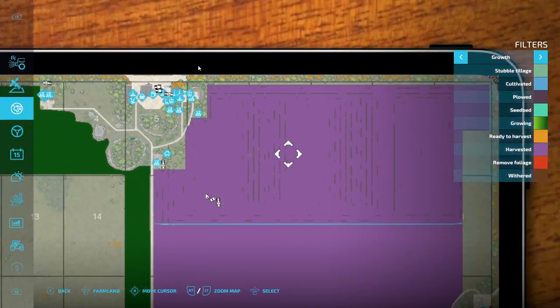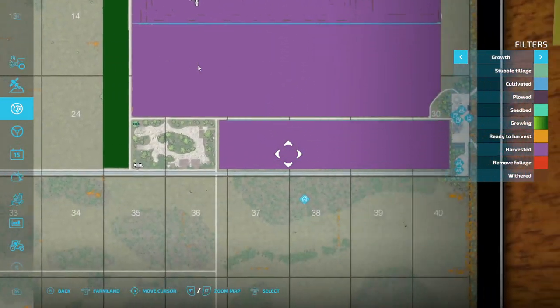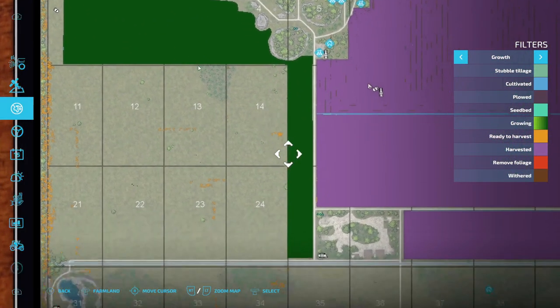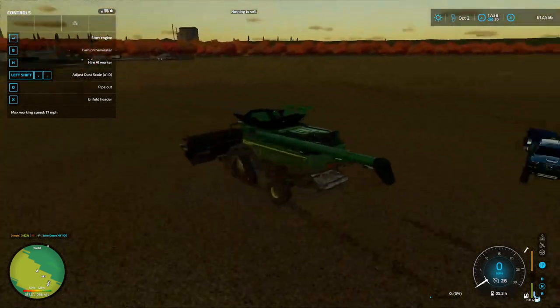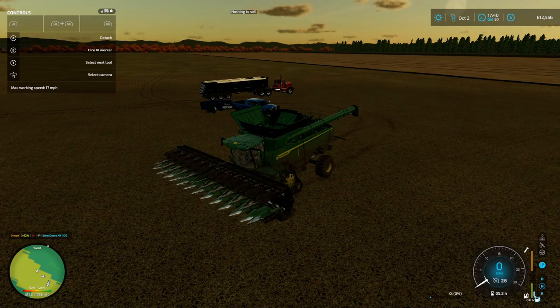All the corn is harvested, all the soybeans are harvested. I don't know why it's got these strips in it here, but yeah - all this was the corn, this was the soybeans, this was soybean, and this green over here is cotton and it's not ready yet but it is close. It should be ready by tomorrow so I'm gonna go ahead and fast forward time because I really want it to be the next day. I'm gonna go about 30.